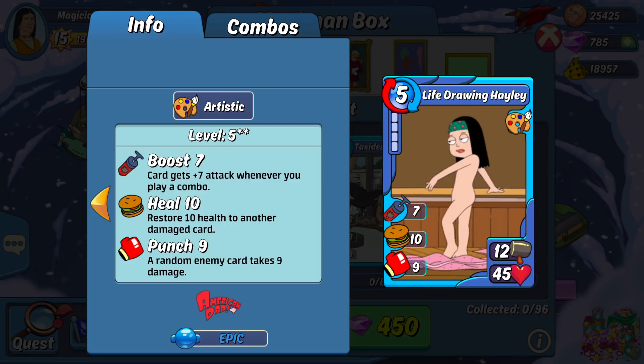The other pre-combo is Life Drawing Haley. This is another actually pretty decent one. The stats are pretty average, nothing too special. What really makes it interesting is its skills. The 9 punch is pretty solid and the 7 boost means that with some actual combos on the side to support this card, after a few turns it can become quite the monster. On top of that it has 10 heal which can go to any card, and that's the skill that really piques my interest. A wall of these paired with other healing combos like Draw Me Tina, Art Student, Meatman Sculptor, and the like would give you a pretty effective heal wall for challenges and rumble.